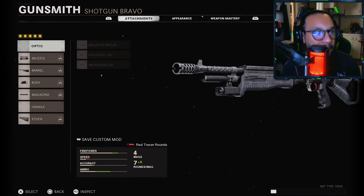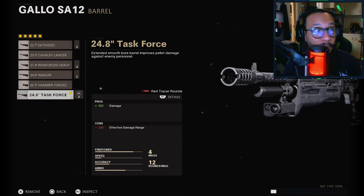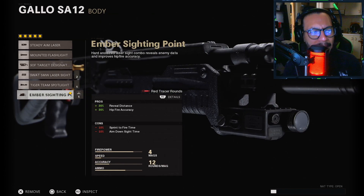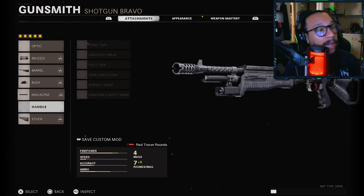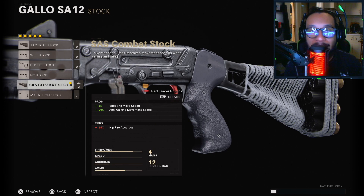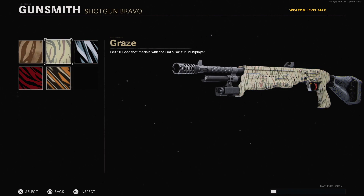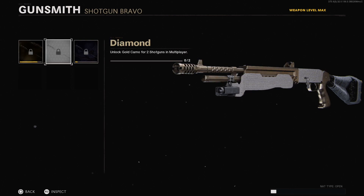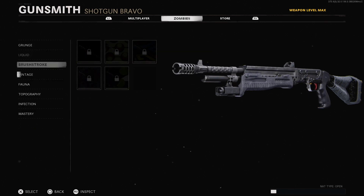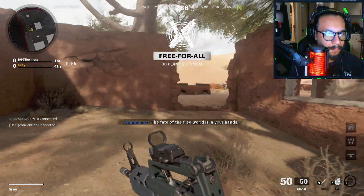For the shotgun — the Gallo Solid Effort blueprint. Muzzle: SOCOM Blast Mitigator. Barrel: Task Force. Body: Ember Sighting Point, which helps with hip fire — great for a shotgun. Magazine: 12 Round Tube. Stock: SAS Combat Stock. Camos include Gold, Diamond, DM Ultra, and for zombies: Golden Viper, Plague Diamond, and Dark Aether.